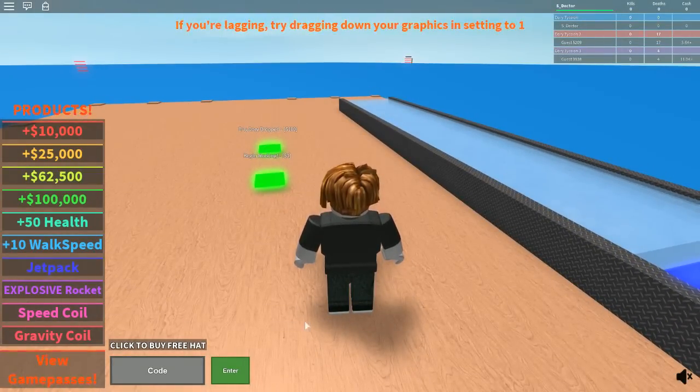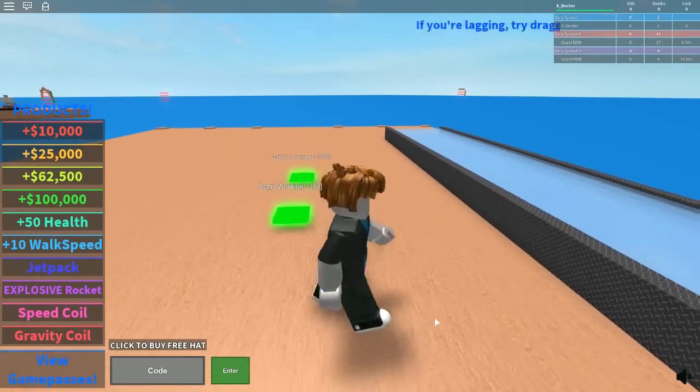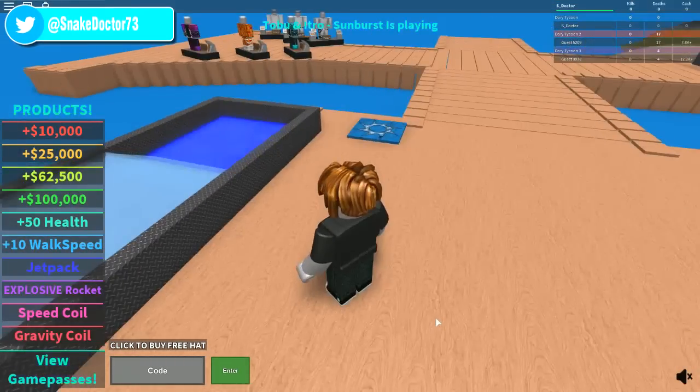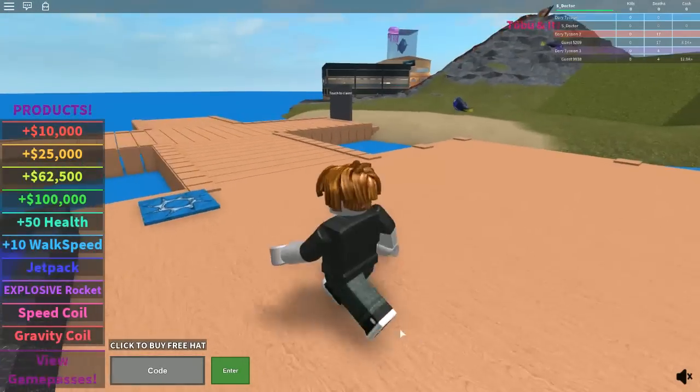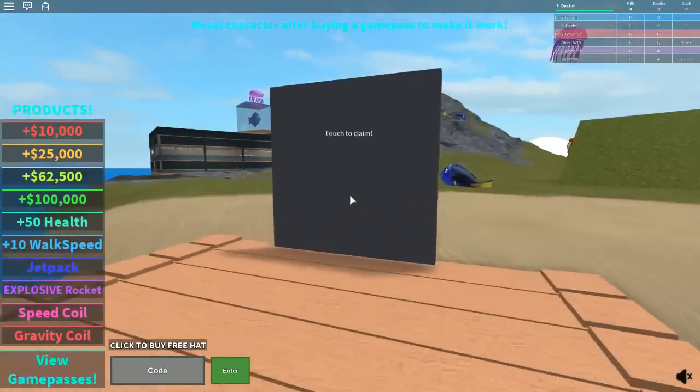I don't like the way these big things are on the screen. I'm not going to buy any of them, so please don't ask me. We've got to begin working or buy a Dory dropper. I'm guessing this is my little area. Let's go and claim the land first. Let's go into first person.